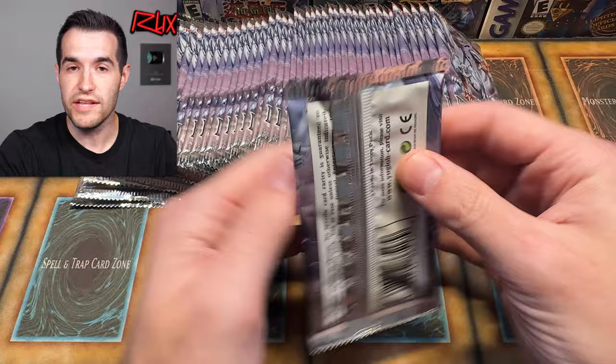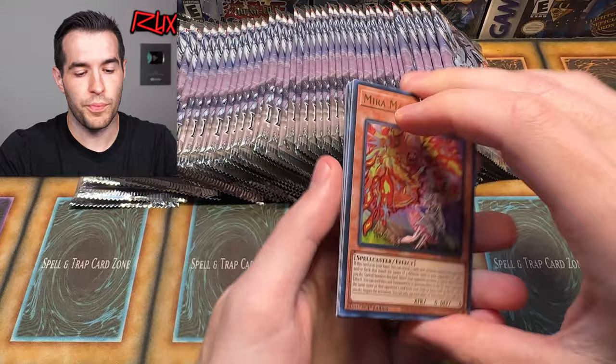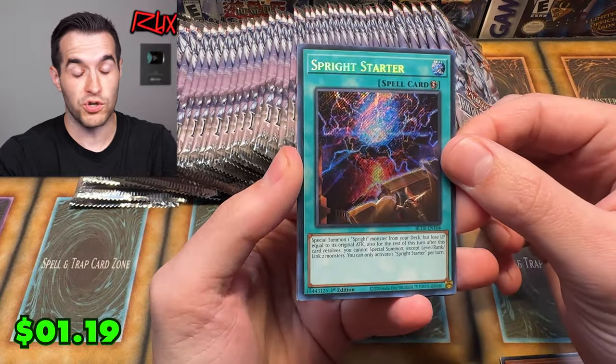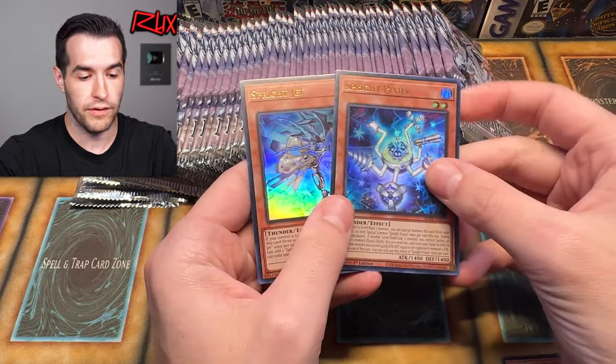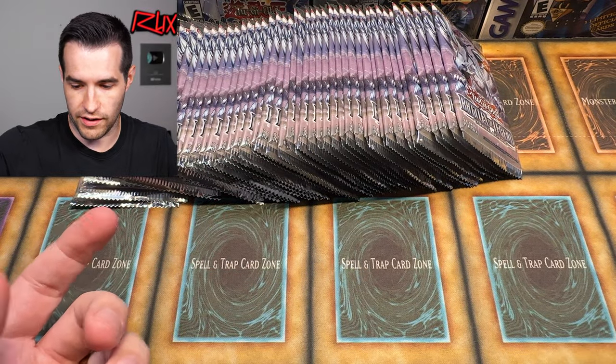Let's just start opening because I've been chatting way too long already. There's no pack trick I guess — let's find out. Oh, Sprite Starter, Secret Rare. That's a cool card for the Sprite deck. I did like the Sprite deck. I played it on Master Duel for a while. Sprite Jet — might have to pull out like Sprite cores in here or something like that.